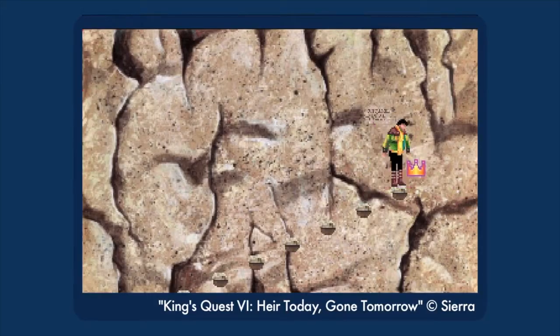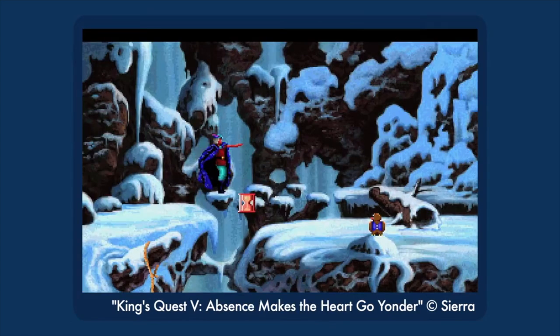Once they got to the later games, the smarter cursor system meant there were fewer places to fall to your death, but they still popped up here and there. It was especially frustrating in King's Quest 5 because of Graham's ear-piercing scream.